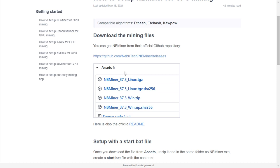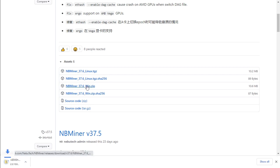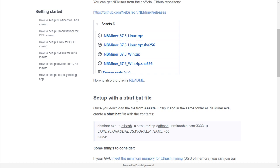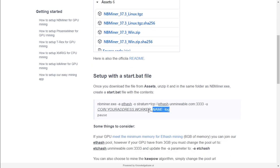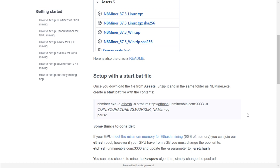Let's go to NB Miner and click on the GitHub link for the latest release. We're going to download the latest version for Windows, which is version 37.6. Once that is downloaded, we're going to extract the folder and create our BAT file for Shiba Inu. On the Unmineable website they give you instructions on how to set up the start.bat file — all we have to do is copy this into a text file and change what coin we're mining. Let's create that BAT file to mine Ethereum.